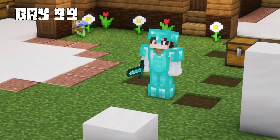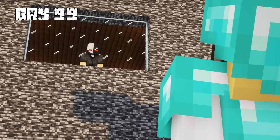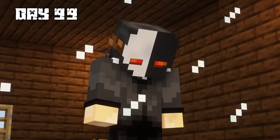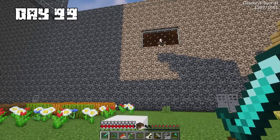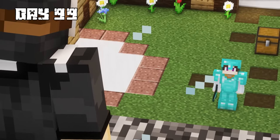On day 99, the Puppet Master finally told me this was one of my last days here. Well, this is it, Bronzo — after this day, you will die. Is there any message you would like to say? I knew exactly what to say — after all, this was my last day alive.